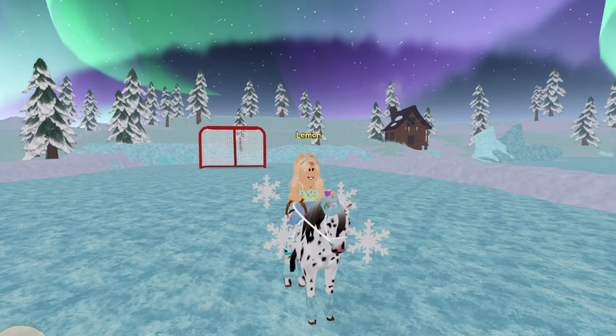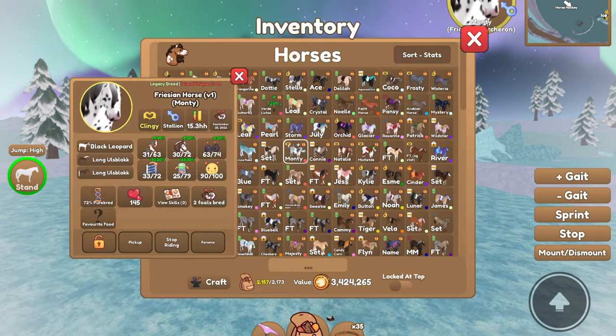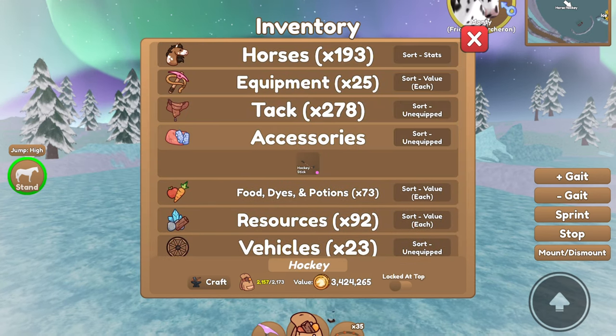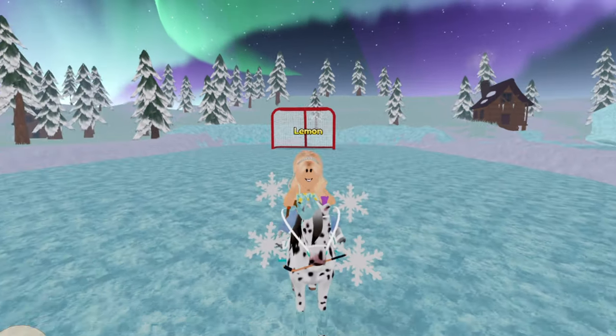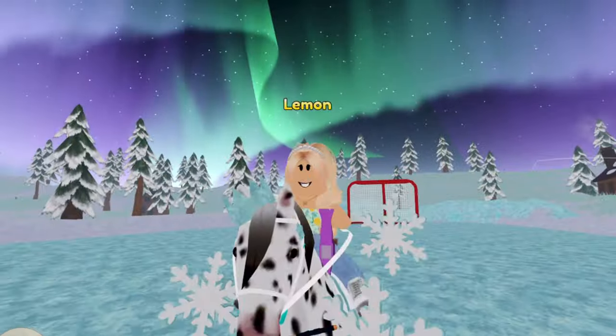Hey guys, it's Lemon here and welcome back to another Wild Horse Islands video. Today I'm going to be telling you guys how to get the secret hockey stick item for your horse's mouth in Wild Horse Islands. So let me just show you guys what it looks like real quick. It says hockey stick, it is a secret item and it's only given to professional horse hockey players. This is what it looks like on your horse — a little hockey stick that goes in your horse's mouth, and it is quite cute.